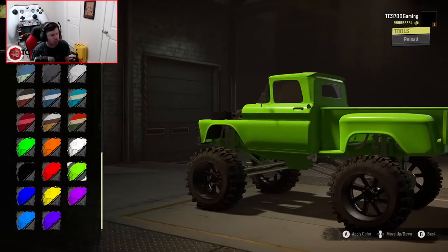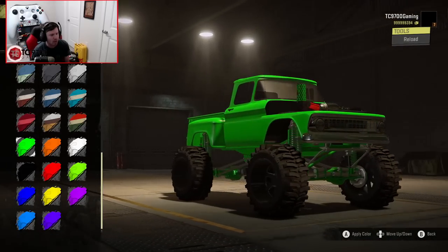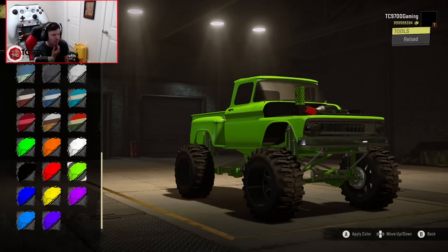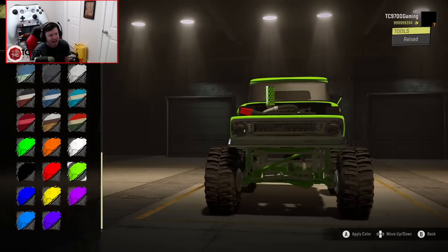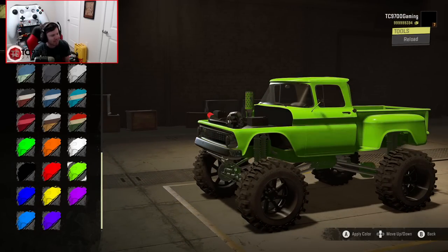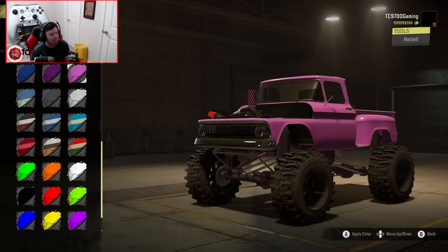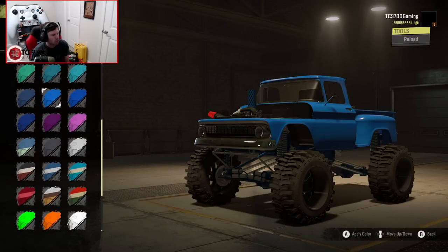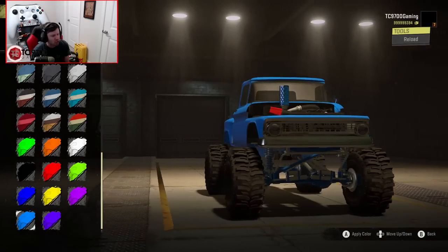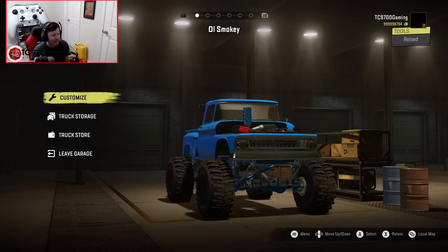We're going to go with the teal rock lights. You can adjust the colors on this truck to your absolute heart's content. I'm going back and forth because I like the white, the green, the blue — all of the color options on this truck look so good. I actually really like this brighter blue. Let's go ahead and put beans on the dash.